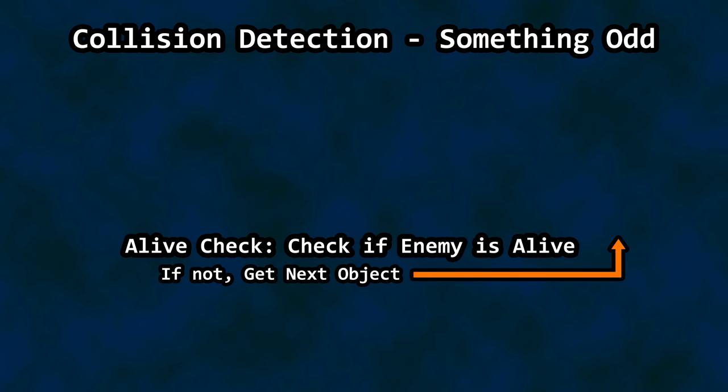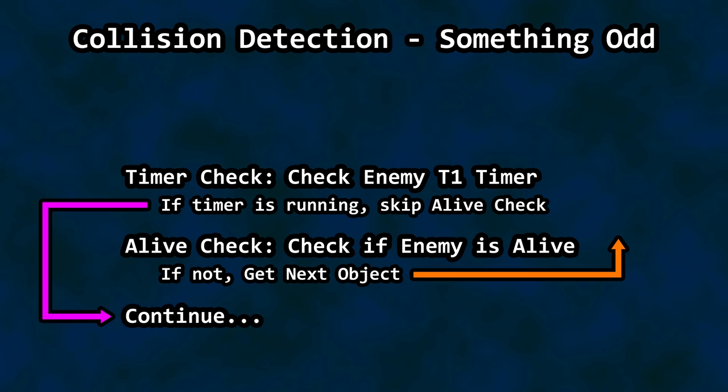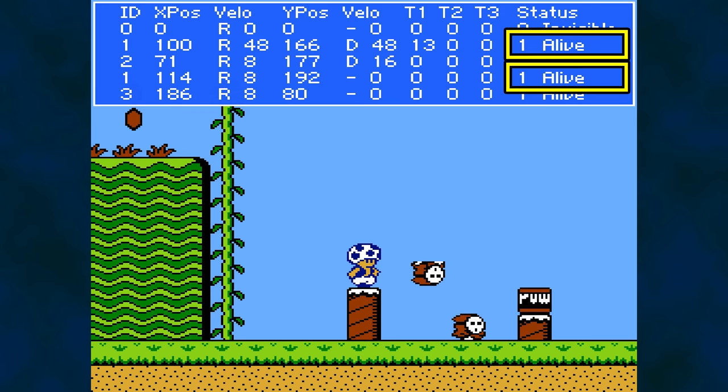During the setup phase for collision detection of the current enemy being checked, there is code that says: if the enemy isn't active, just skip ahead and check the next enemy. No reason to check for a collision if it's already dead or not on screen. Just above this is code that checks timer T1 — if it has a value other than zero, it skips over the alive and active check. So if the enemy is thrown and not active, you still want to proceed with collision detection. This causes some brain pain: under what circumstances would you want to check a dead or invisible enemy for collision?